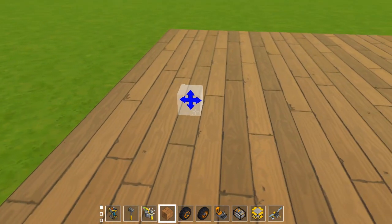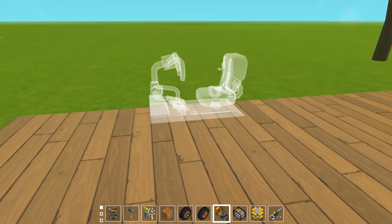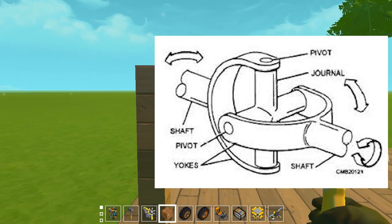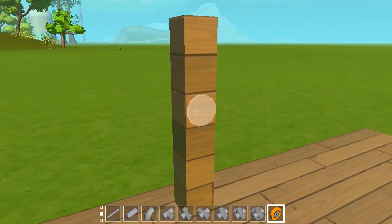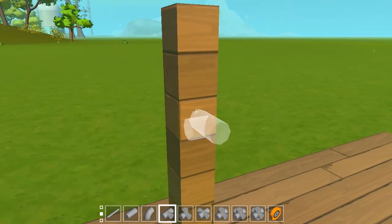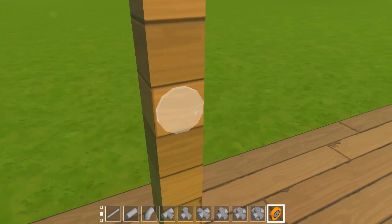What are universal joints? It's just the transferring of power at an angle — that's pretty much it. From my experience with universal joints, there are actually two types: one that I created custom, and the other one I can't say I invented first.